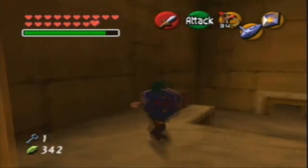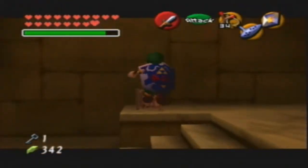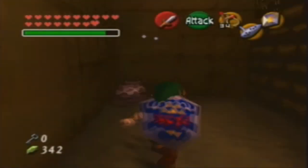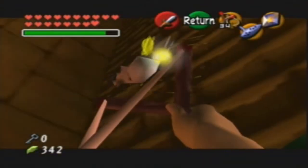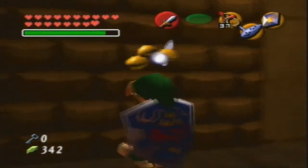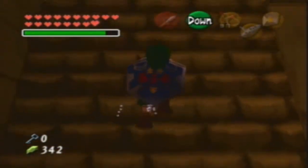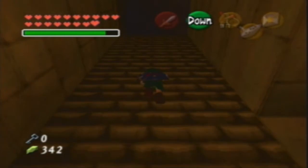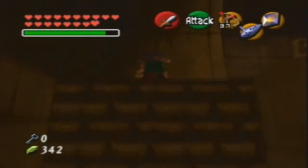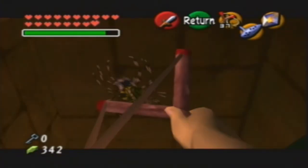Speaking of chains — this door happens to be locked, which is why we had to go through all that trouble to get the small key. So unlock that. Pretty sure there's a gold skulltula in here. There is a gold skulltula in here that we can get — quite a few in this dungeon actually. I don't know if there are more gold skulltulas here versus the other dungeons, but whatever.